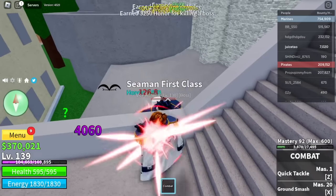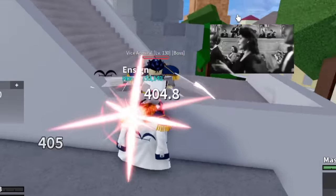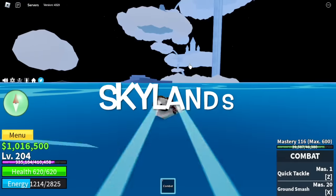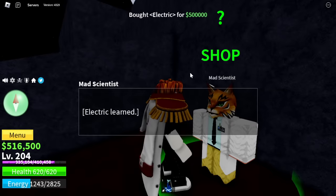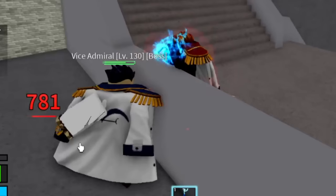Since the vice admiral gives a lot of reward, we'll be able to buy the electric fight style. Head to the skyline — the NPC location is here. Finally, goodbye combat, hello electric fight style! This fight style is really good, that's why I chose this one.